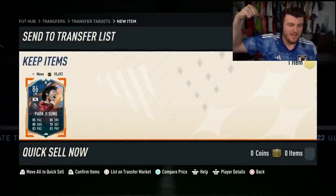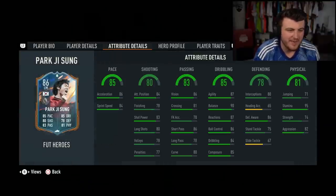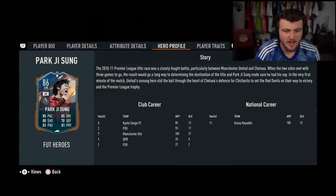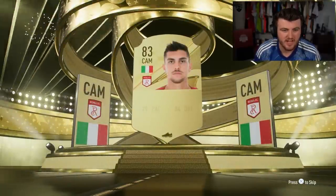Our first big purchase, the one I've been wanting to buy for so long - Son Heung-min. It's a shame he can only play left-mid or left-wing, but I can use custom tactics to play him essentially. I think that card looks absolutely fantastic. Great links as well - Italian CAM Pellegrini. Nice.